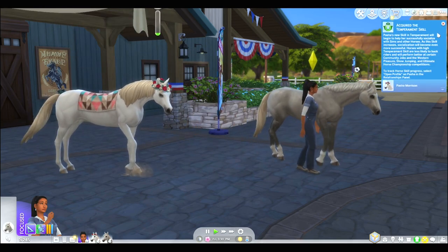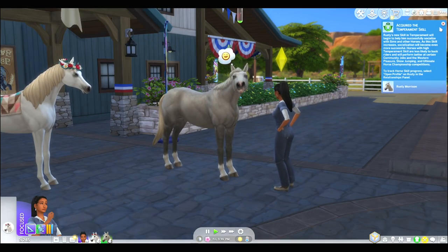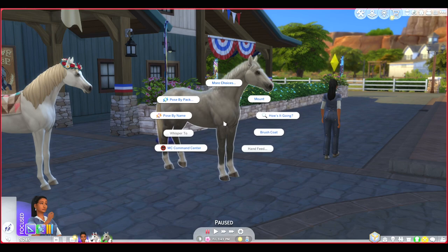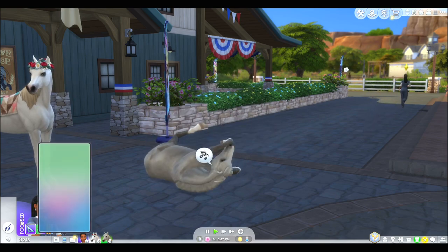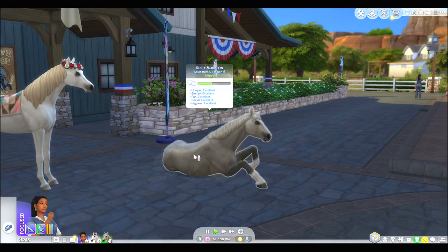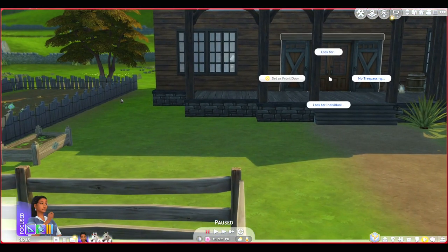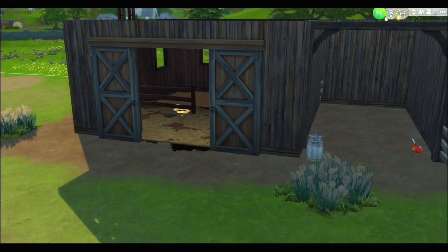Pasha acquired a new temperament skill. Let's go home. Wait — can't I ride a horse? I want to get on a horse! I don't think I'm close enough though. Let's just travel home the regular way. You two come with me — stop rubbing in the dirt! They better come with me. We live in Hanford-on-Bagley. Okay, we're here — first things first, let's lock the front door for the horses because I don't want them coming inside.